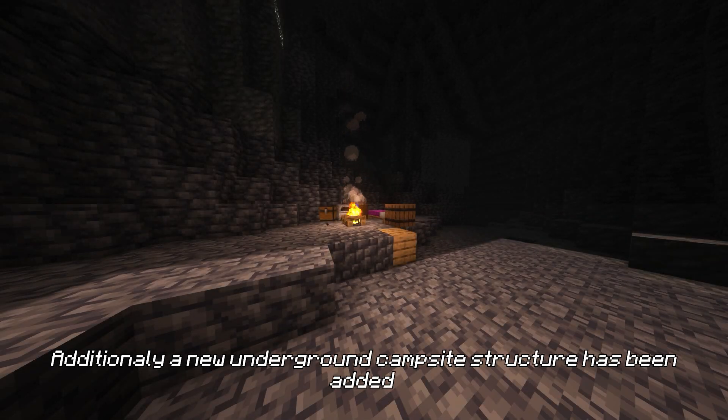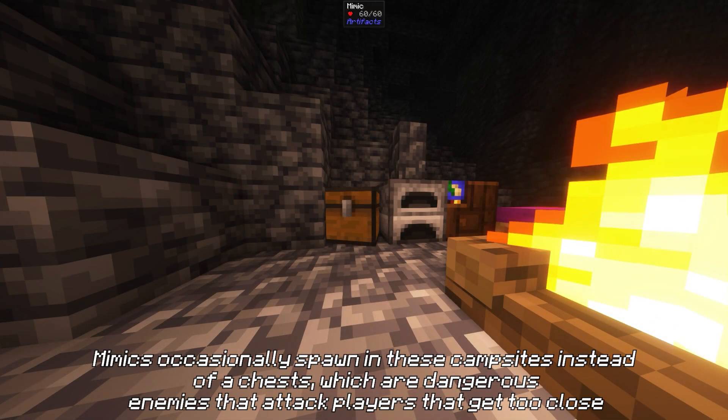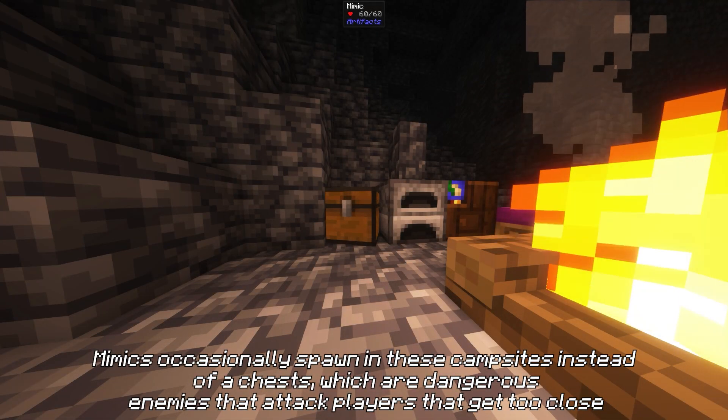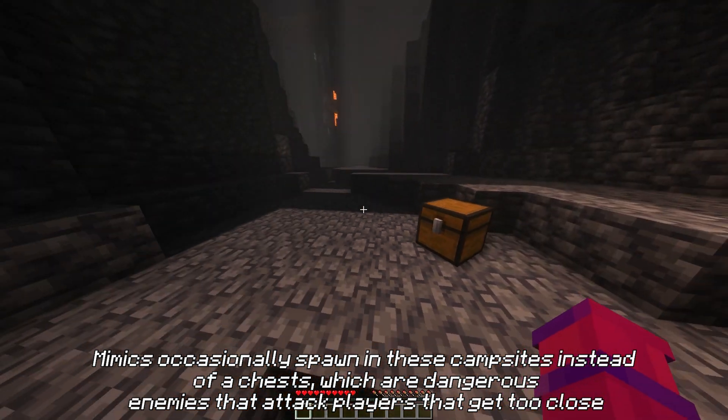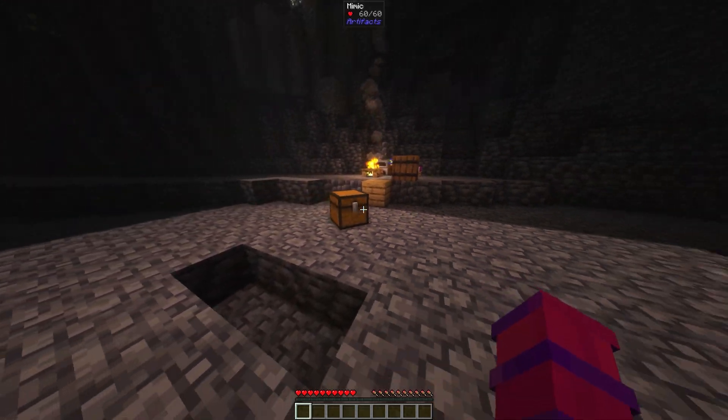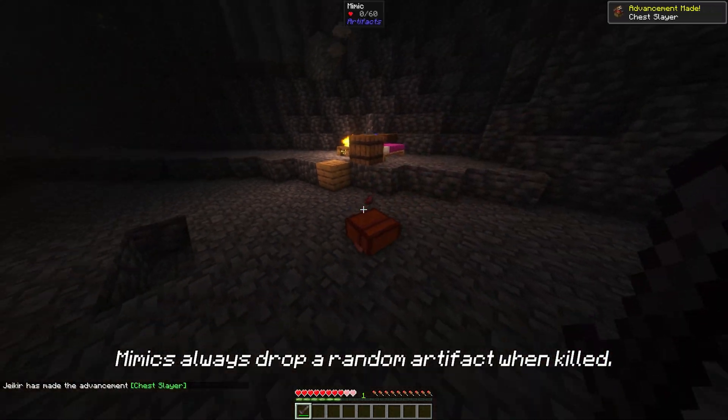Additionally, a new underground campsite structure has been added. Mimics occasionally spawn in these campsites instead of a chest, which are dangerous enemies that attack players that get too close. Mimics always drop a random artifact when killed.